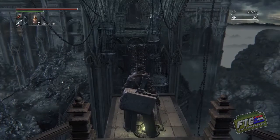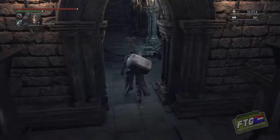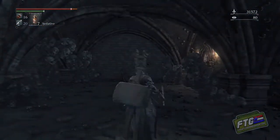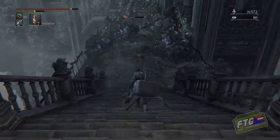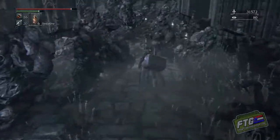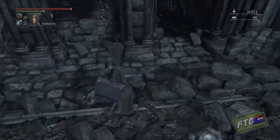Now let's open up a real shortcut for us. We're gonna go ahead, turn around, head back this way, and drop down this hole here. Pop another sedative if you have to. Run down here, pass these items. Take a right in between the pillars and drop down.